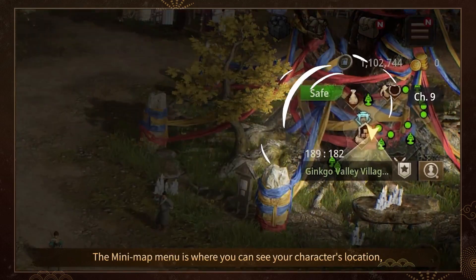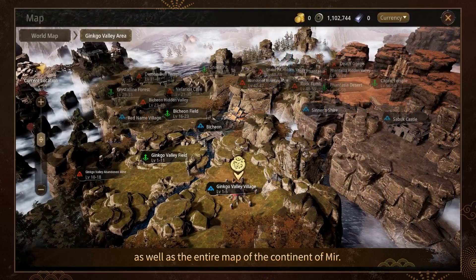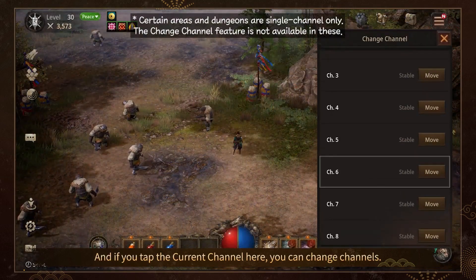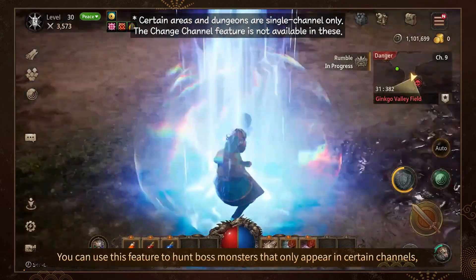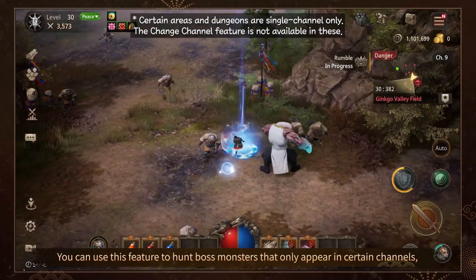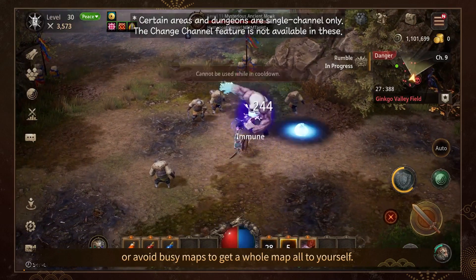The Minimap menu is where you can see your character's location, as well as the entire map of the continent of Mirror. And if you tap the current channel here, you can change channels. You can use this feature to hunt boss monsters that only appear in certain channels, or avoid busy maps to get a whole map all to yourself.